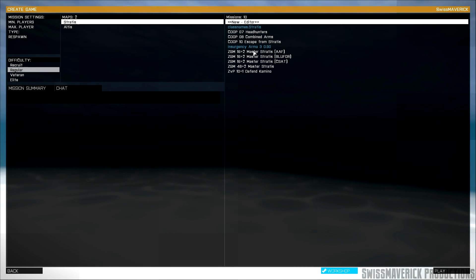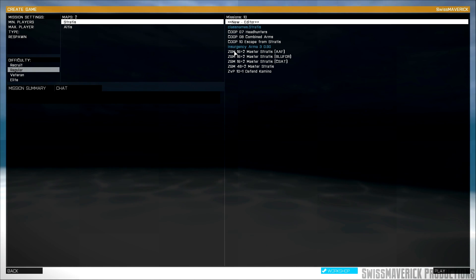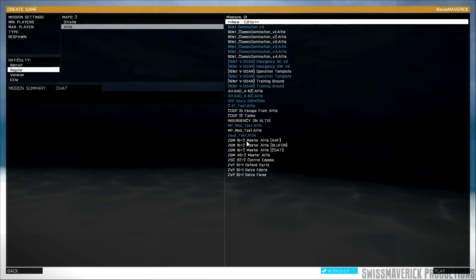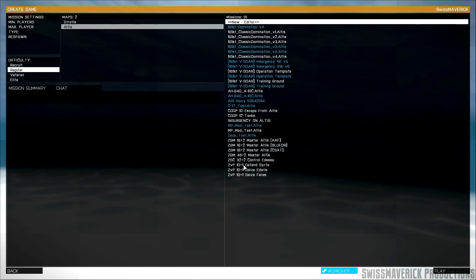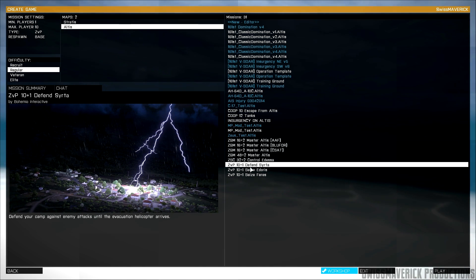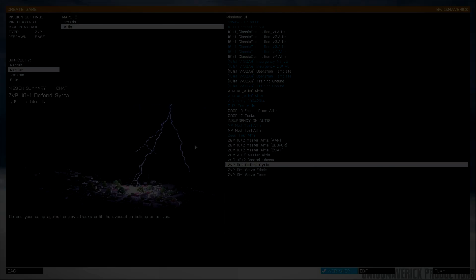The last tip is starting a locally hosted multiplayer session and testing out one of BIS's official Zeus missions. There are multiple scenarios available for Stratis and Altis which you can start up all by yourself and test or practice some more of the Zeus functions. And obviously once you're settled, play them with your friends.